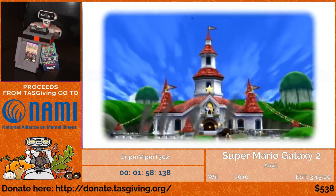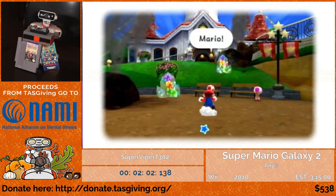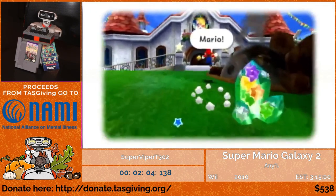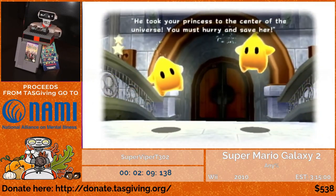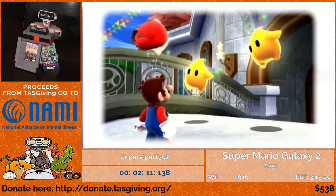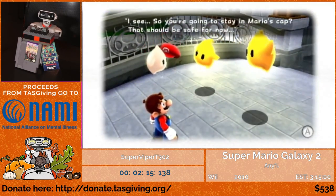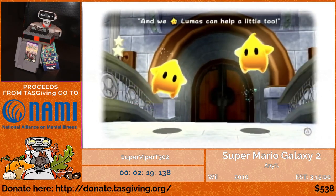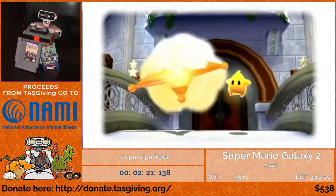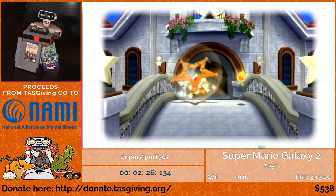Coming up, there is potential for me to get a text skip, but I'm not really going to be going for it. On these Lumas, there's a set of four text boxes in the second set, and if you waste a few frames on the first two and get the third one frame-perfect, you can skip the fourth one. It requires waiting an unknown number of frames plus a frame-perfect input at 60 frames per second — not exactly the easiest thing.